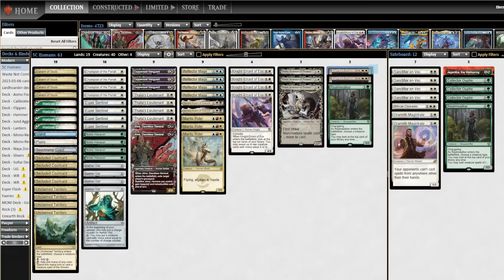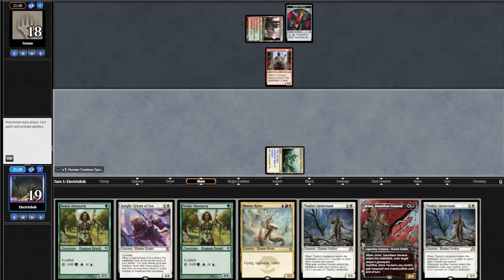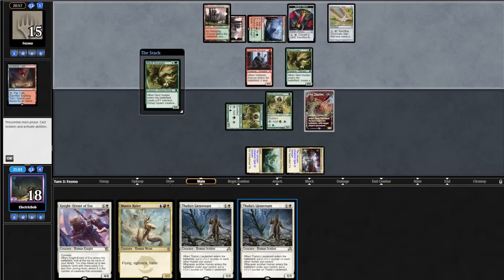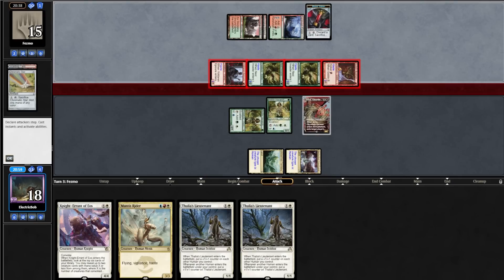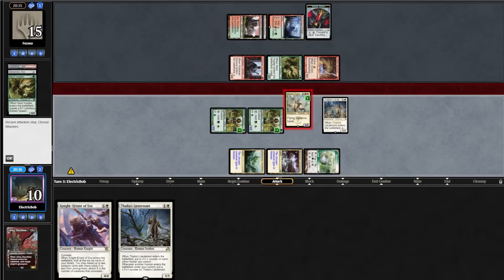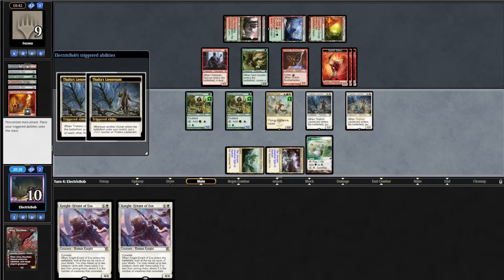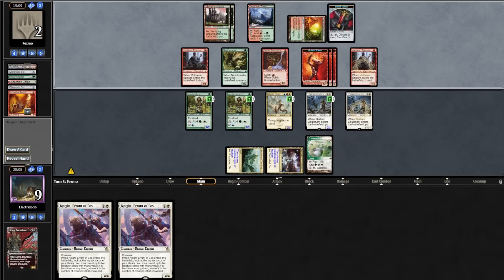Sideboarding: we take out 3 Thalias for a Realm Walker and 2 Sanctum Prelate. Game 2, we keep a risky hand. Opponent goes turn 1 Stomping Ground into an Epicure. We draw Thalia's Lieutenant, play land into Hierarch. Opponent plays Copperline Gorge into Nest Invader, sacrifices the Pest to cycle a Star. They attack for 1, we go to 18. We topdeck a land, cast Hierarch into Jarena. Opponent shocks Stomping Ground into another Nest Invader, sacrifices Pest to cycle Star making a Red, then casts Goblin Bushwhacker and attacks. We trade Jarena for a Nest Invader. We draw Canopy, play it into Mantis Rider, then cast Thalia's Lieutenant pumping the team, attack for 6 in the air. Opponent cycles, plays a Star, casts Rebirth getting three 1/1s, plays land. We draw another Knight Errant, cast Thalia's Lieutenant again pumping the team, attack for 7 in the air. Opponent goes to 2. We cast the Epicure effect and we win the 5-0!